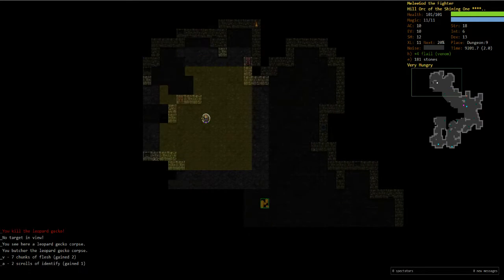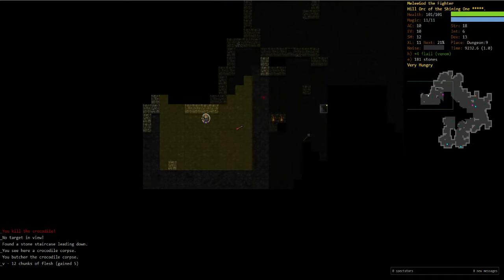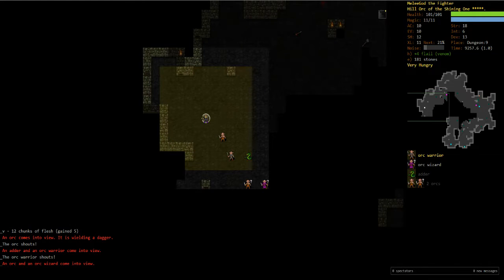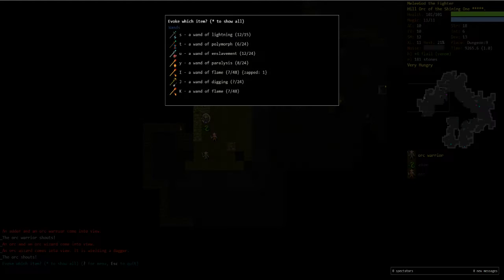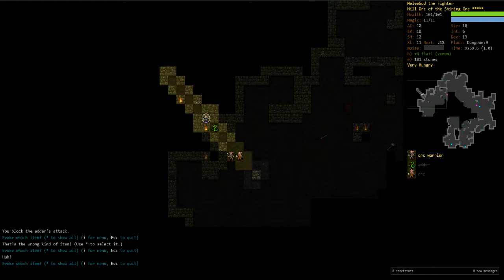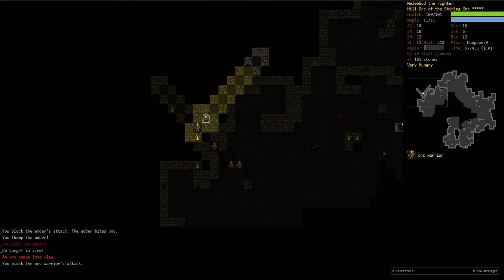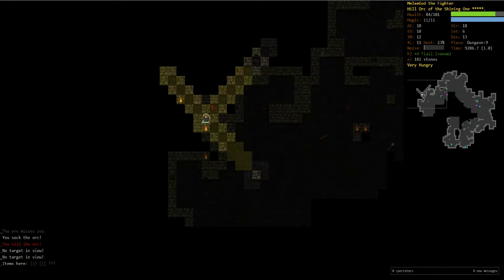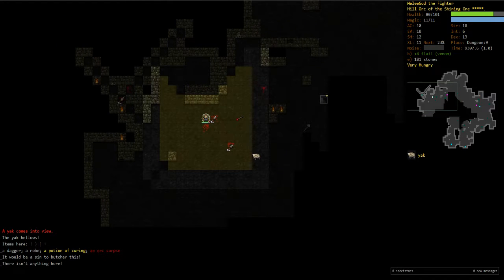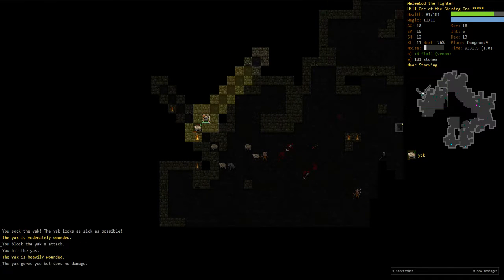I'm gonna go down to D10 and then head back up and go into Lair. I just like going down to D10 if I get an earlier Lair entrance because it makes me feel a lot more competent for dealing with Lair — just makes me feel that much safer. That's a lot of stuff — we got a wand of digging. We're gonna use that to make a kill hole here. What's it on? It's on J. That's right, can't chop the forks. One or two wizards alone isn't bad. About that kill hole — yeah, perfect time to use it.